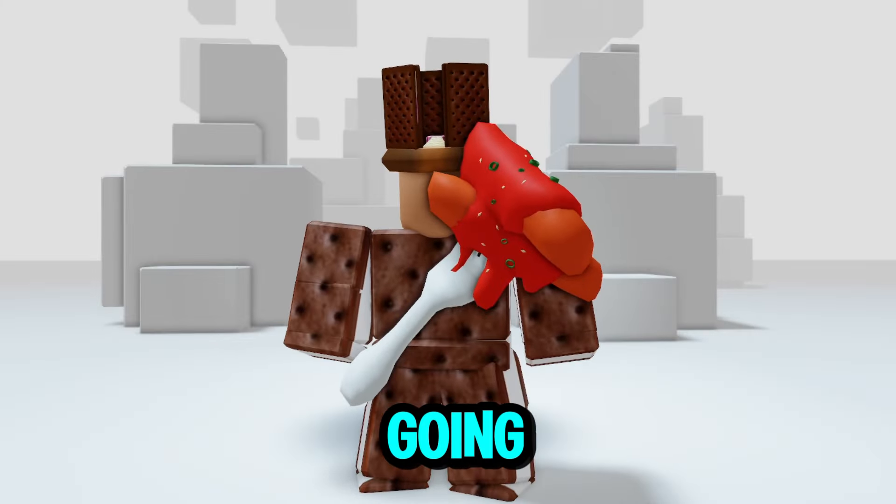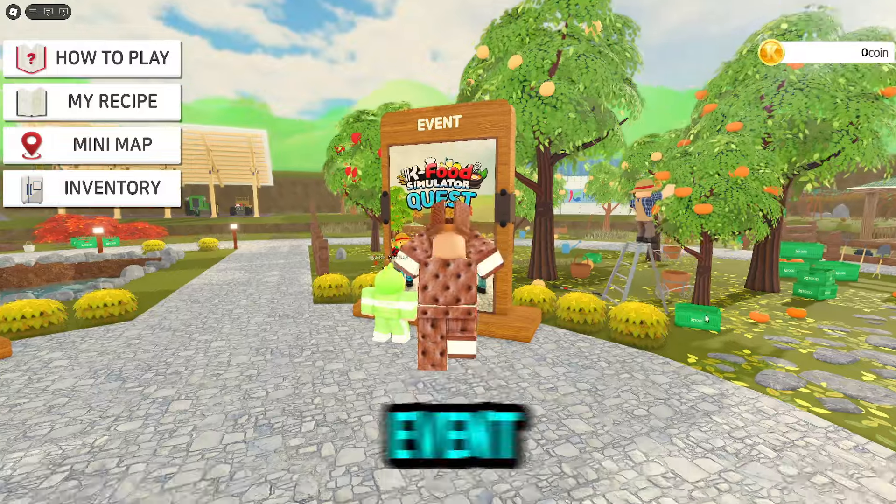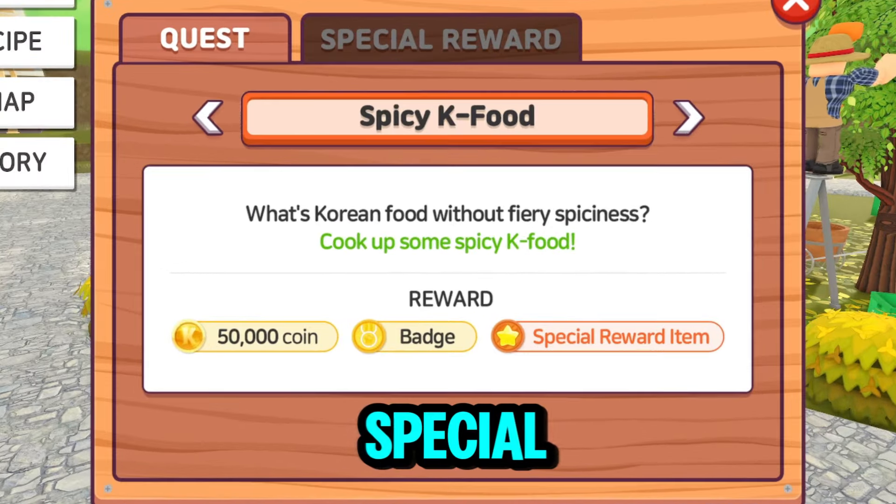First, we're going to get this awesome and easy item to start. Search for K-Food Simulator and join the first game. Let's head to the event board to get the item. Select the Spicy K-Food Quest with the Special Item Badge.